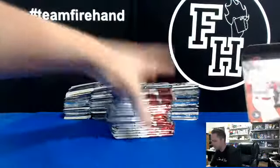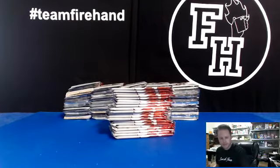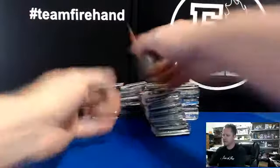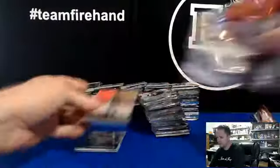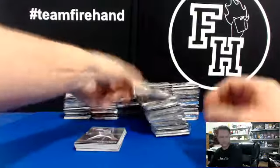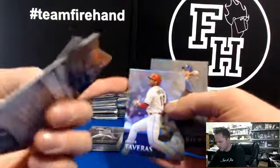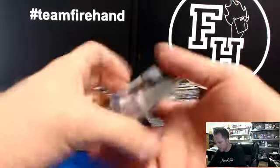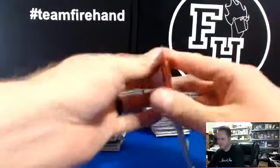You get three autographs a box — two on-card and one relic auto. So we're looking at 18 autographs total in the break, plus inserts and refractors of course. You guys get all the prospect cards and all the rookie cards in this break. The only cards you do not receive would be a veteran base card — but if it's got a rookie logo or it's a prospect like Taylor Guerreri, you get those. You just won't get the regular base veteran cards.